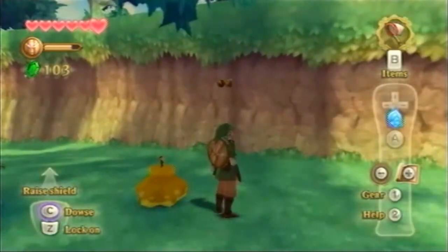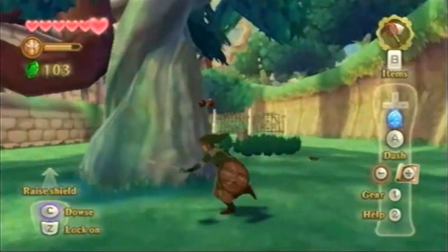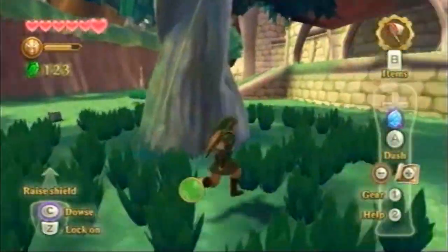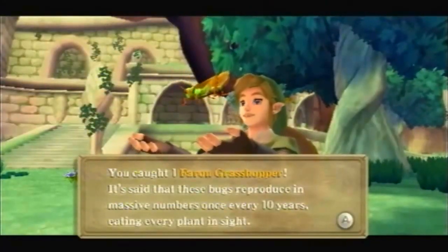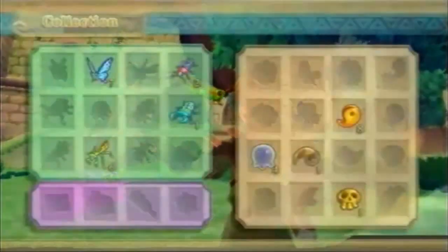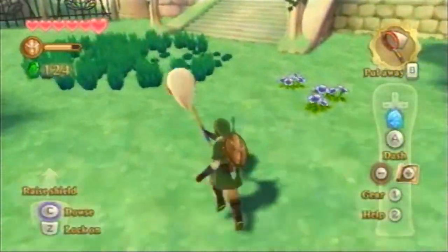What's this? Oh yeah, there's something here. Yay. Got myself one of these. Farron grasshoppers — reproducing in massive numbers once every 10 years, eating every plant in sight. Probably the reason for some things that happened throughout Hyrule's history.